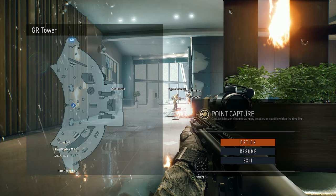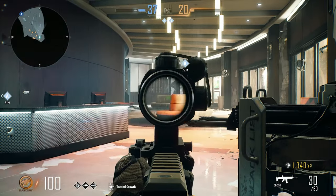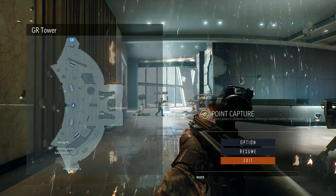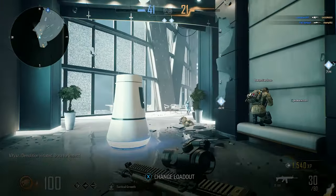It feels low-key better now maybe. I have a sniper — can I unlock a different sniper? I want a sniper. Why do you have to press A to resume? Why can't you just press B on the menu to go back?